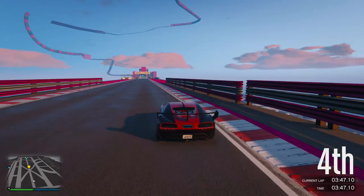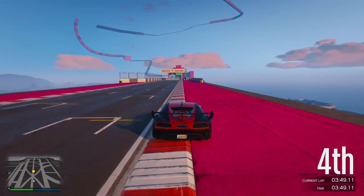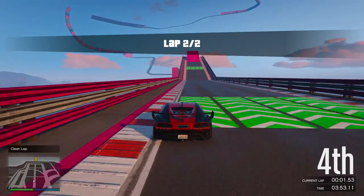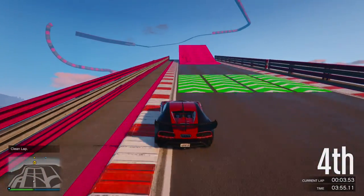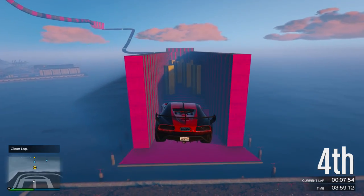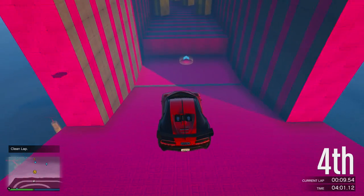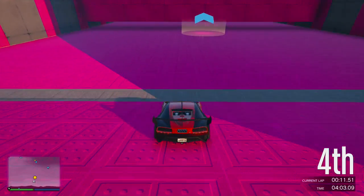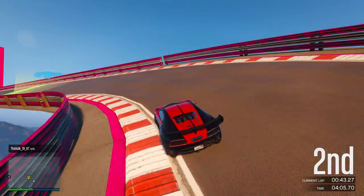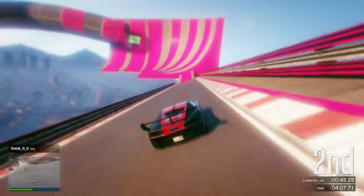Now on to Gauntlet. Here's one you may not have known — you can basically just skip the very first ramp straight after the start/finish line. You can do it on the first lap as long as you get both the boosts. Skipping the ramp means you spend less time in the air, you land quicker, and the quicker you land the faster you'll be able to accelerate, so you'll be going quicker overall.